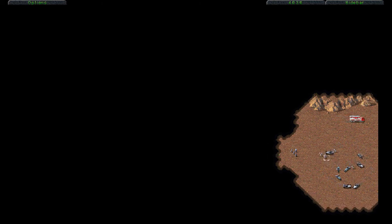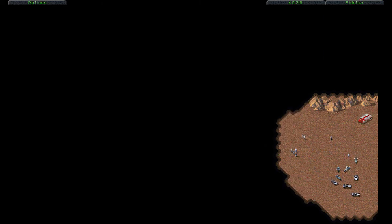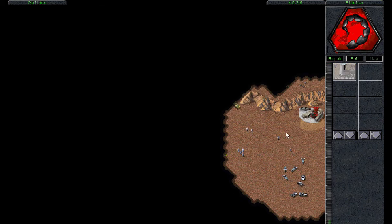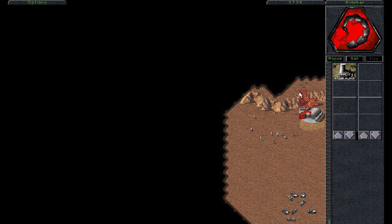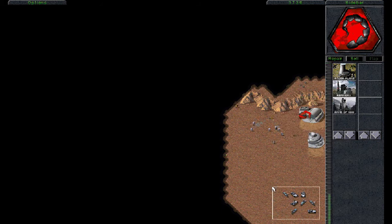Here we are in Nod Mission 3. We got ourselves introduced to two new units: the Bazookamen, as well as the Recon Bike. As I said before when we were doing the GDI Campaign, we were already introduced to the Recon Bikes here as early as this mission. We already have them available to us, but they are not expendable. We can of course make more in later missions, but for now it's what we got.